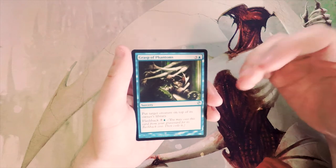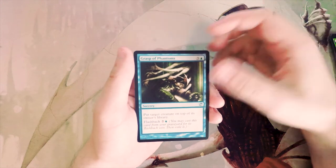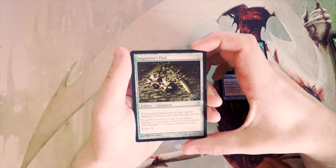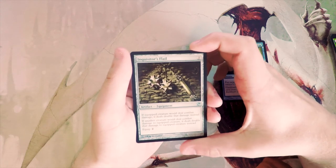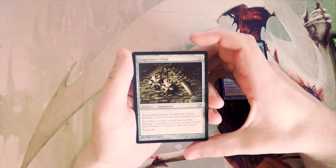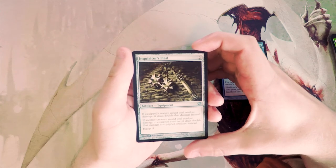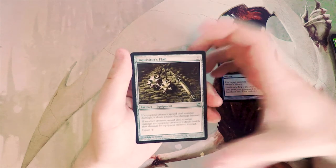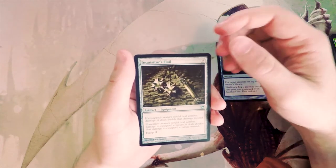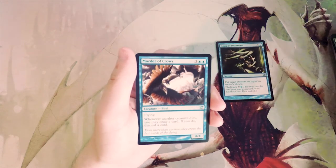If you're running a card like Grasp of Phantoms, you're kind of in the tempo strategy — really trying to set your opponent back. Inquisitor's Flail is a two-mana artifact equipment: if the equipped creature would deal combat damage, it deals double that damage instead, and if another creature deals combat damage to it, that's also doubled. I really don't like this card — it's high risk, high reward. I'd rather just spread that damage across other creatures.